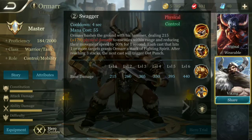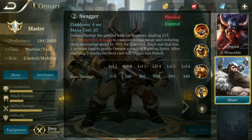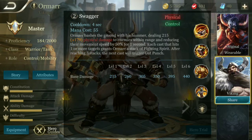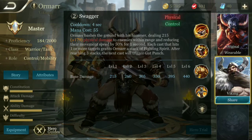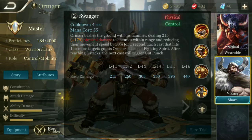His second ability, Swagger: it will bash the ground and deal damage to targets in its range. It will stack up fighting spirit, and reaching three stacks of fighting spirit will trigger Gut Punch, his passive. That means you can stun or knock up enemies more often.